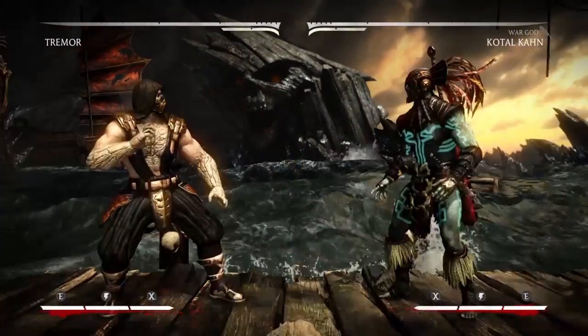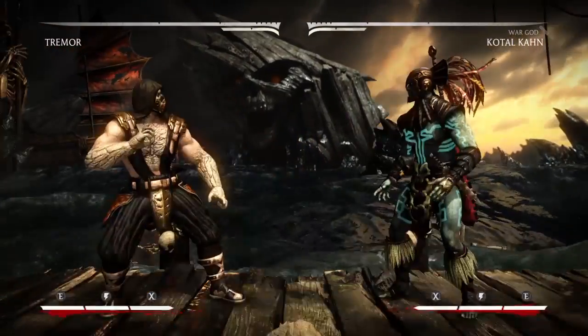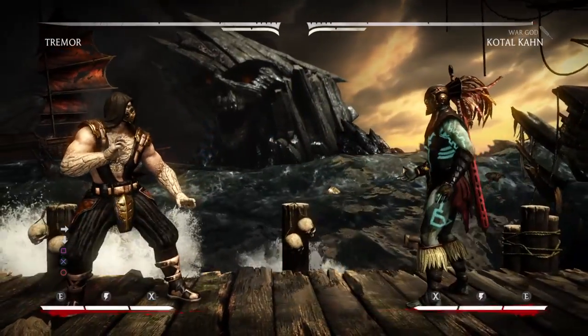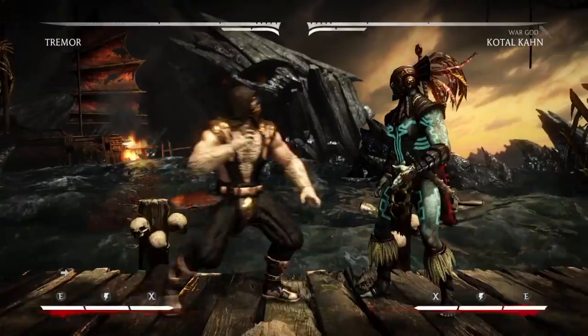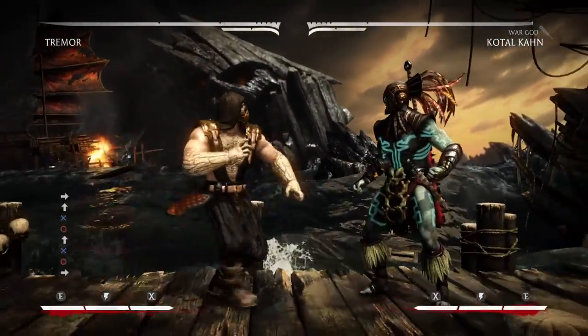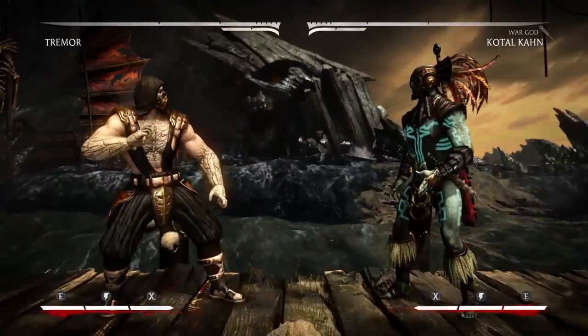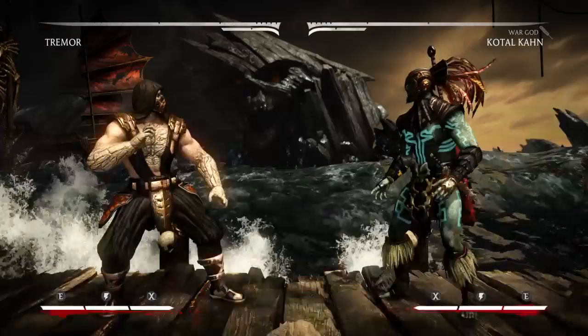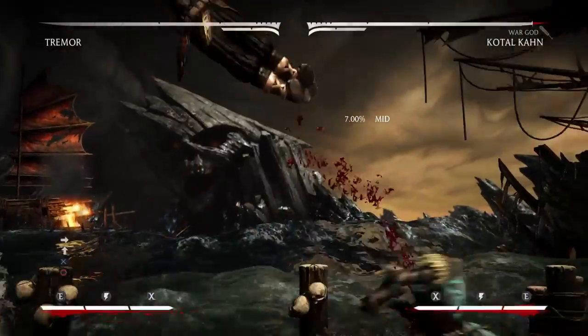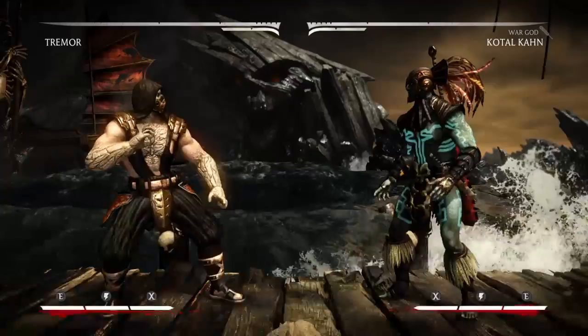Now I've got the pokes going. Down four, down three, down one — those are all good low pokes. Down four is good because you can follow with air rocks. His neutral jump kick is good because it points directly down at the opponent, and I like to double-tap it, brushing it three to four times so it hits during corner combos.